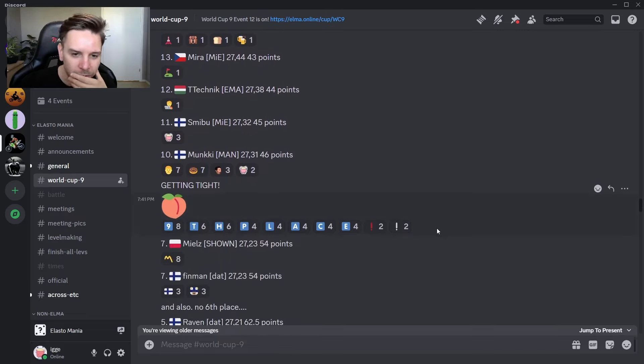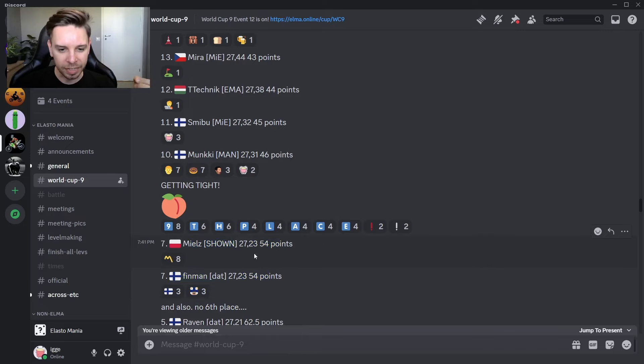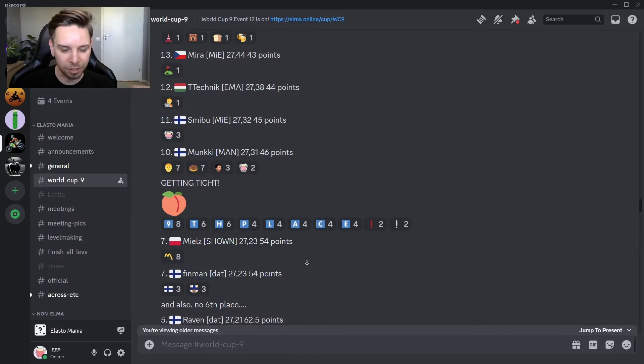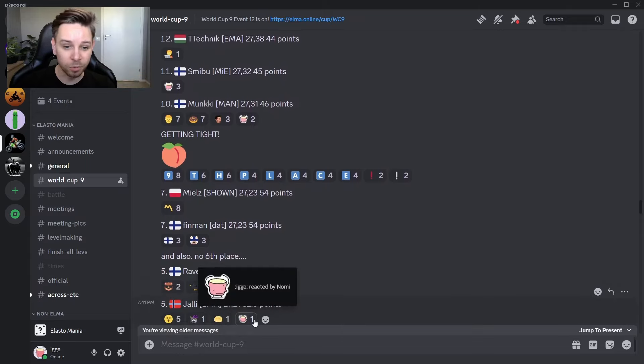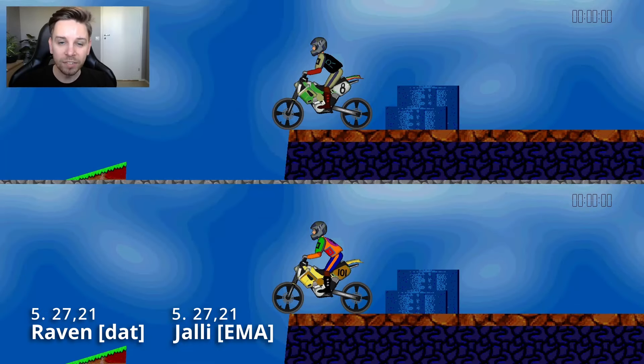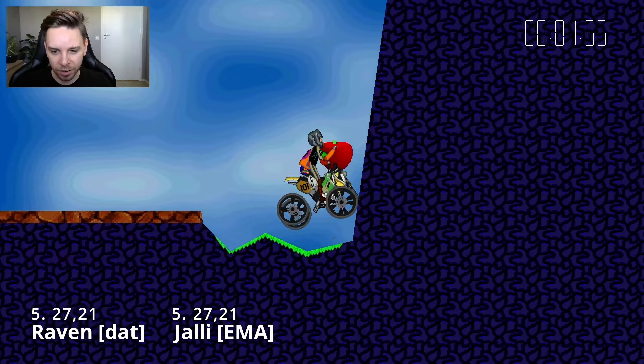We'll jump into 5th place. Actually we have 7th place with Mjeltz and Finman — that means it's a shared 5th place because there's no 6th place. Where's 9th place? Maybe it was a bug bounce that was removed. So Munkie got 10th, Mjeltz and Finman got 27.23, and then in 5th place we have Raven and also Jally. Jally has a vote, but we'd watch it anyway because it is 5th place. Raven in the black shirt, Jally without a custom shirt. Let's see how they both got 27.21.